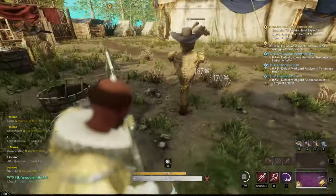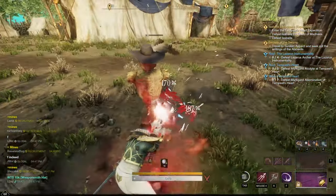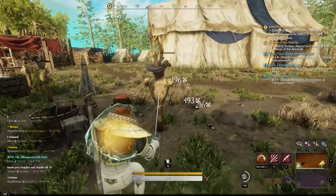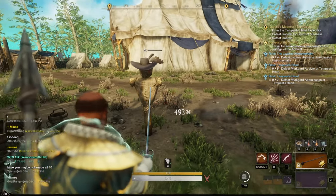A lot of the time when you're switching back to spear to get the debuffs up again, that's when you're going to have an opportunity to tondo, or tondo into evade light attack.